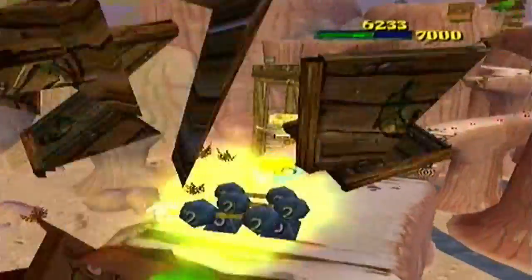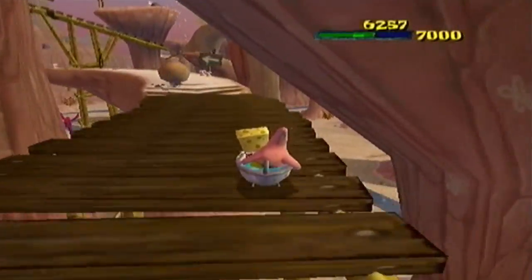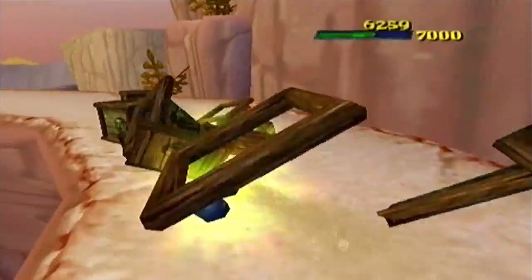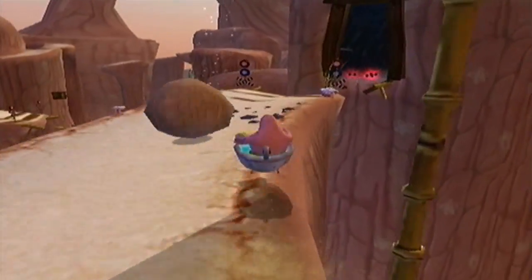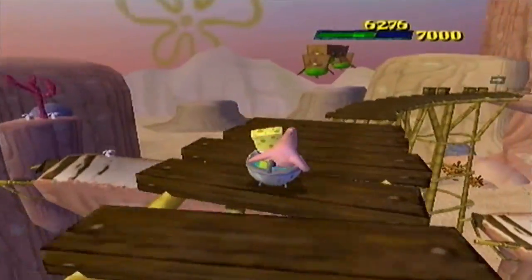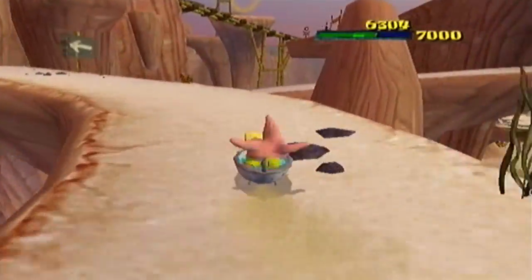Sponge Board levels are very similar to Crabby Paddy Wagon levels because you have the exact same four missions: the main objective mission, the regular time challenge, the ring challenge, and then a macho time challenge. Also, this is something I haven't mentioned yet: no matter how much you upgrade your health, you will always have three hit points when you're doing Sponge Board and Paddy Wagon levels. The health in these levels is not affected by your upgrade.